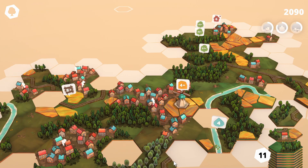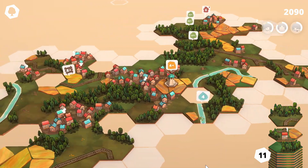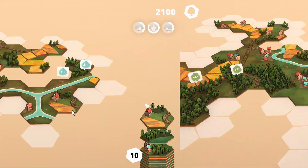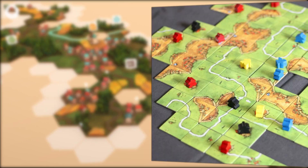Dorf Romantic is a relaxing puzzle strategy game about building idyllic countrysides one hexagonal tile at a time. If you're familiar with the world of modern board gaming, I would describe this game as being like a solitaire Carcassonne.